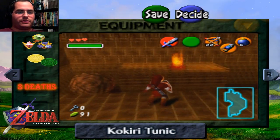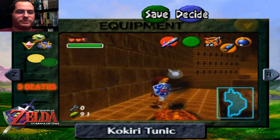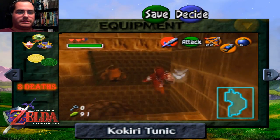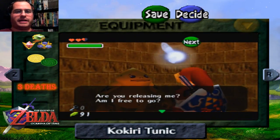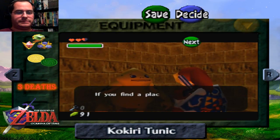Here's the third Goron. My question is, how the heck did they get the Goron up here and shove him into this cage high up in the wall? How the heck did that happen?